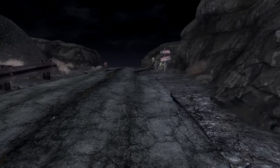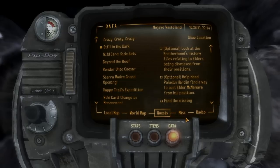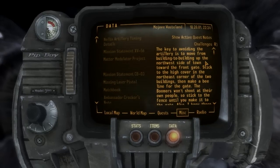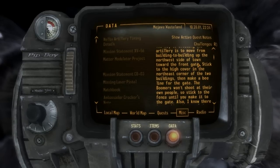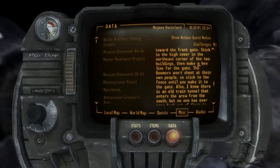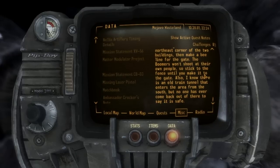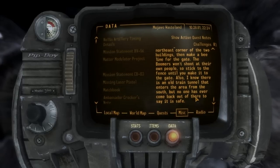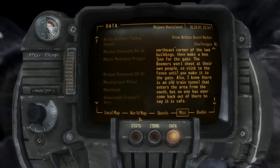Now there's artillery timing details. I think I've heard about this — I read up a bit on this quest just to make sure this is how to get power armor. The key to avoiding the artillery is to move from building to building up the northwest side of the town, toward the front gate. Stick to the high cover and the northern one of the two buildings, then make a beeline for the gates. Boomers won't shoot at their own people, so stick to the fence until you make it to the gate. There's also an old train tunnel that enters from the south, but no one has ever come back out of there.